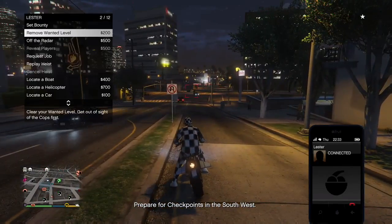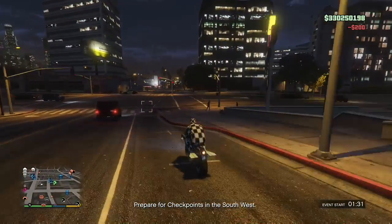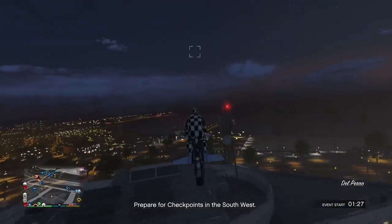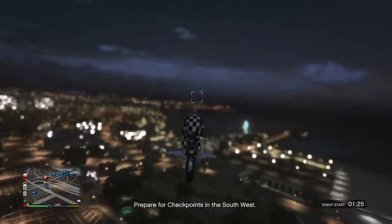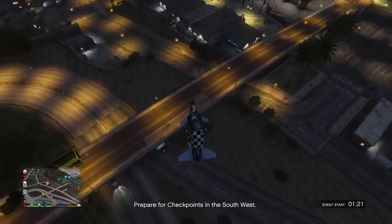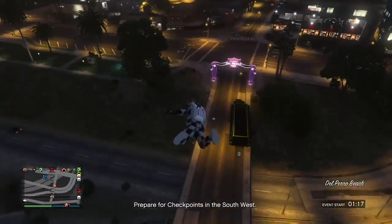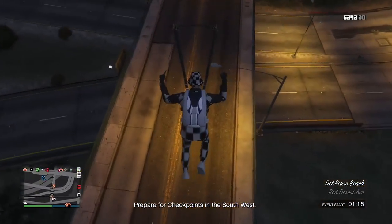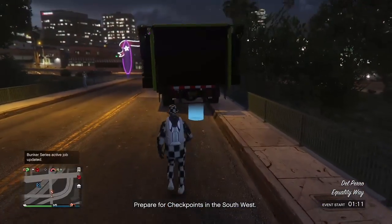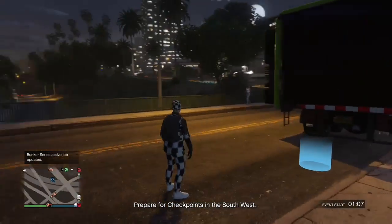You do not need custom plates for this glitch — no custom plates. You can also use a Faggio or an RH8. I recommend the Faggio because you can actually request it through your Motorcycle Club menu, and you're going to see why it's beneficial once we start getting into this glitch. You also want to make sure you have empty spaces — one empty space per dupe that you want.